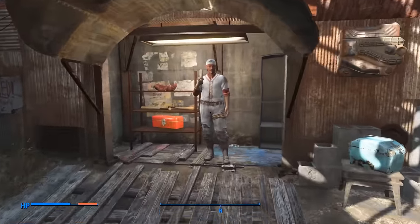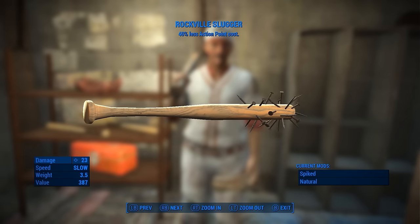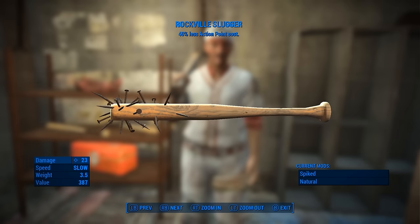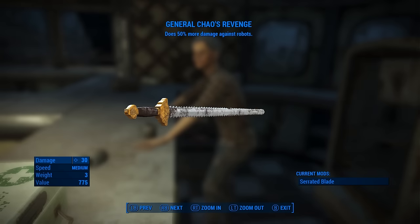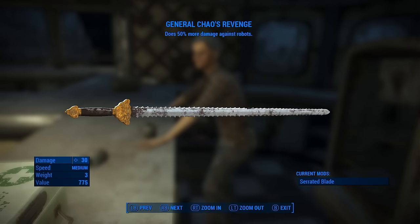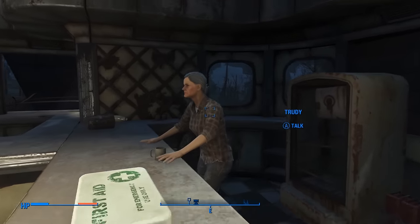Then head nearby to Moe, also in Diamond City, who sells the Rockville Slugger, a baseball bat which uses 40% less action points in VATS. For those who prefer getting up close and personal, check out General Chao's Revenge, a Chinese officer sword that does more damage against robots. This is sold by Trudy in the Drumlin Diner.